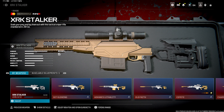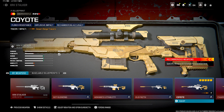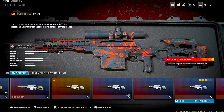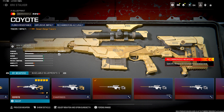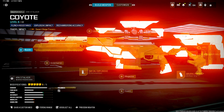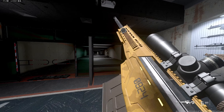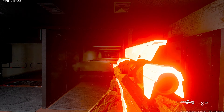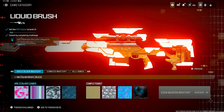I think the XRK Stalker is new, or at least new to me since I haven't seen it in a while. I'll go through the blueprints first and then the actual camos, because it has some pre-made camos that Sector 51 put on as blueprints. Some of these look pretty cool — I've heard this blueprint goes crazy, and I've actually never seen it before. I want to see what it looks like in game.